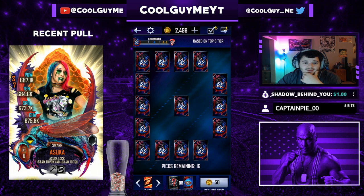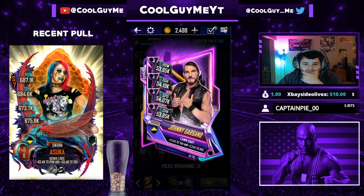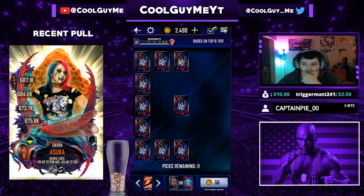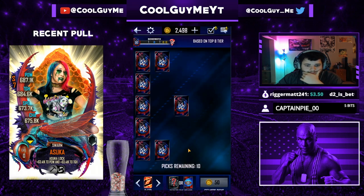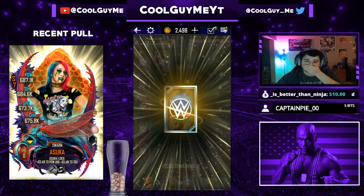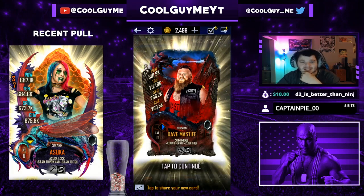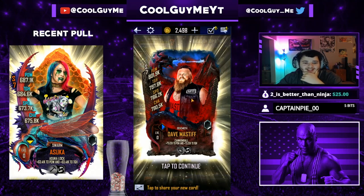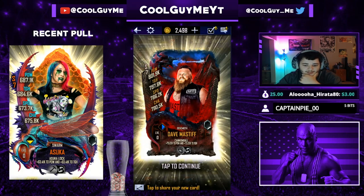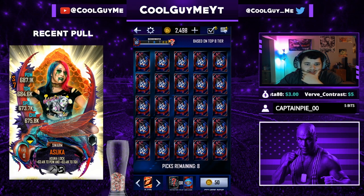It's been many many seasons since I've gotten a female as my freebie — hopefully today breaks that cycle. A top tier female would be really really nice. I'm going to leave that middle card for the end for sure. Here it is guys... well, that's not a female, nor a pro, nor very good in the tier — it's Dave Mastiff. I can't complain because we hit Behemoth tier and that could be a potential undercard.